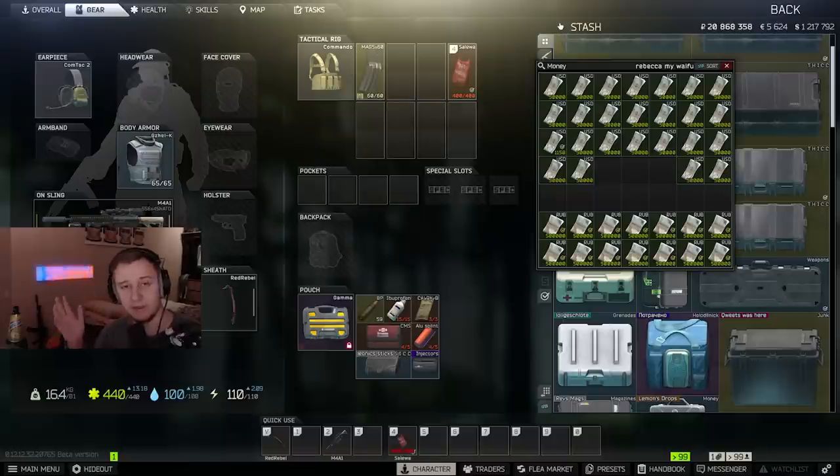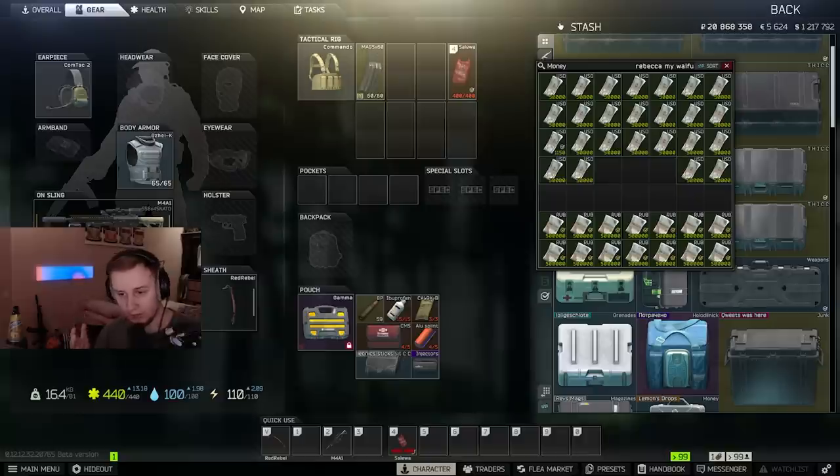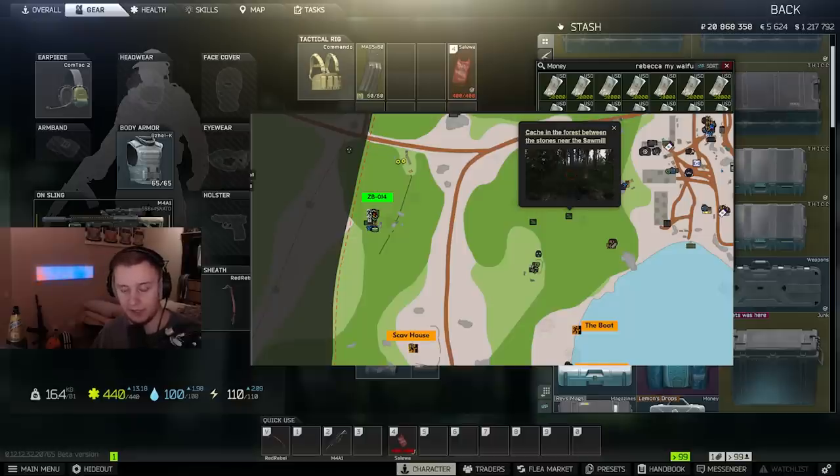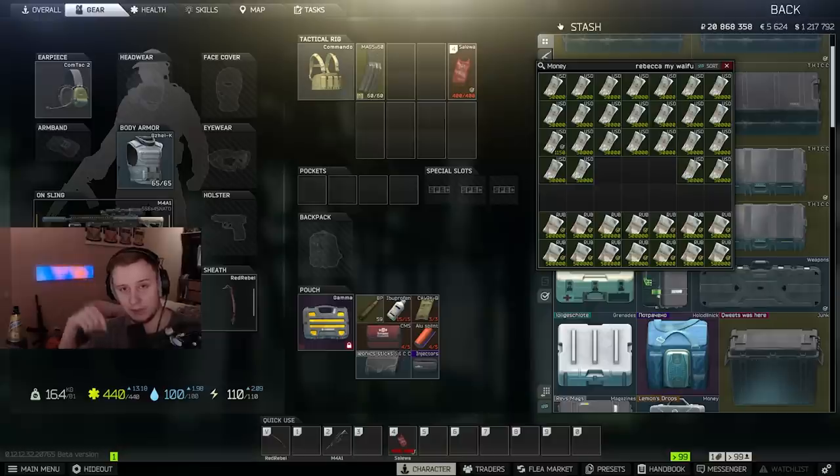Let's talk about money making in the beginning of the wipe. Before you unlock the flea market, I recommend running as a scav. I typically like doing Factory because it's really quick — you go in, run straight to extraction, maybe loot one or two scavs on your way, leave, sell the scav gear and make 100k to 150k just like that. The second way is farming Jaeger stashes — there are plenty of maps online showing their locations, and I'll link one in the description. Jaeger stashes contain random items, some expensive and some cheap, but it's a relatively safe method of making money until you unlock the flea market.